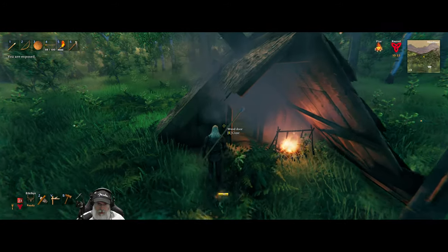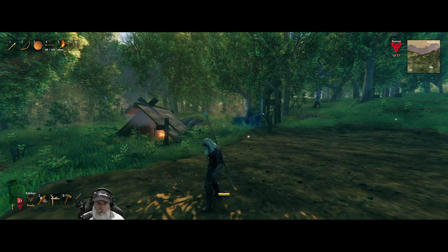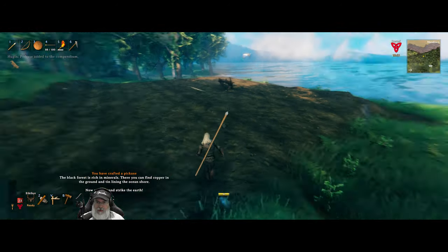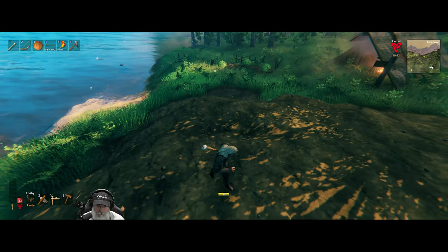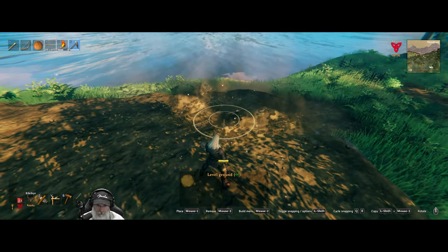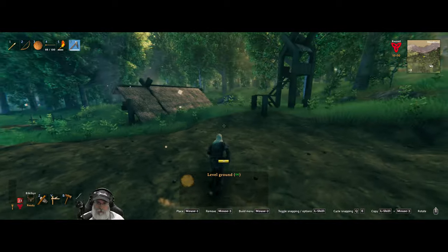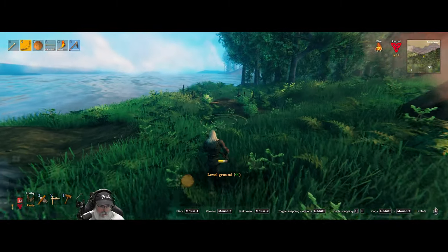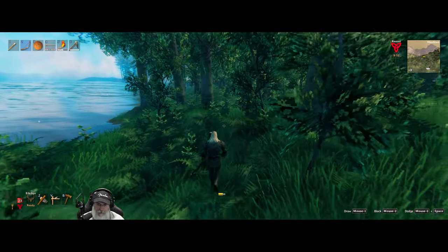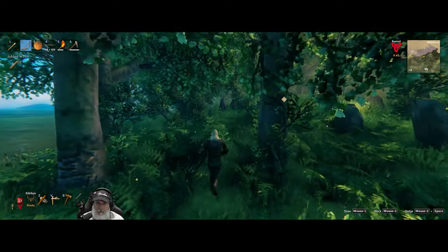The first thing I want to do - I've crafted a pickaxe. We need to finish leveling. Oh yeah, I need stone. But now we have a pickaxe so we can get stone. You know what we should actually do first - let's just run over to the Black Forest and see if we can find ourselves a copper node, because that would be amazing. But if we don't, we'll at least mine some stone.